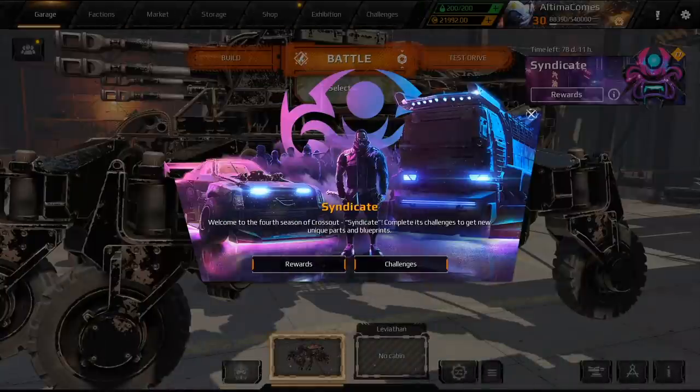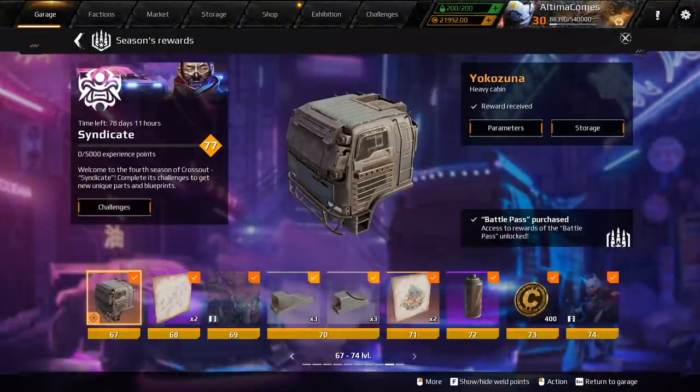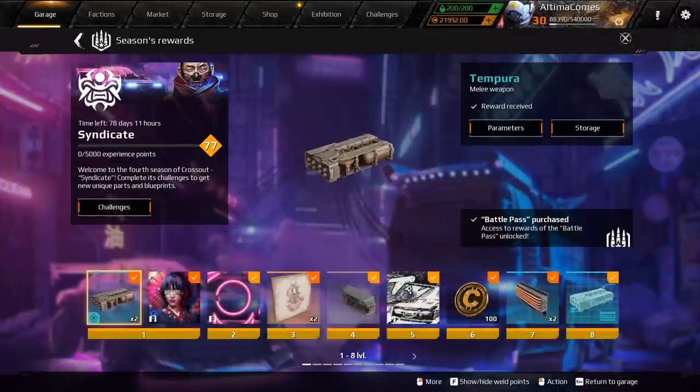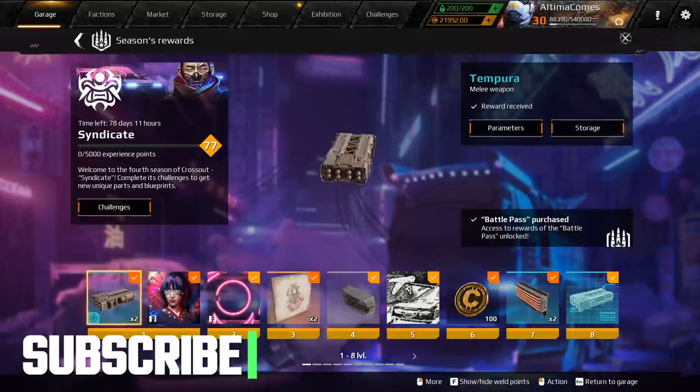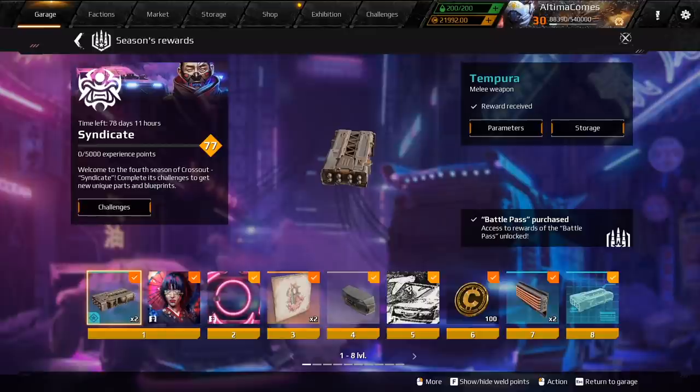Hey everybody, welcome to the brand new Syndicate Faction. I'm super pumped about this. We're going to be checking out everything in today's video — all the new things that have come to the game. I'll probably forget one or two things, as usual, but for the majority of the video we're going to be checking out the new things, the new parts. There are brand new weapons and crazy abilities. Comment below what your favorite thing is and why. Let's hop into it.